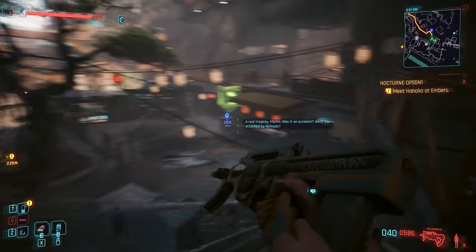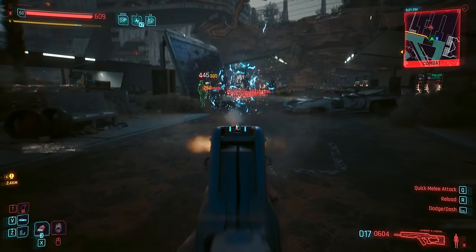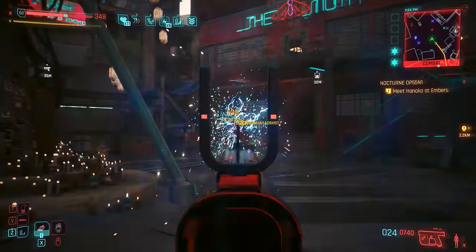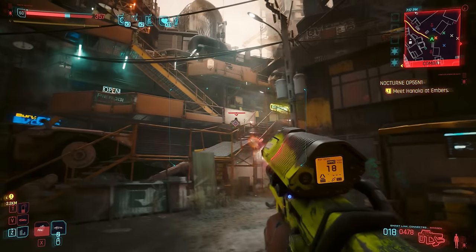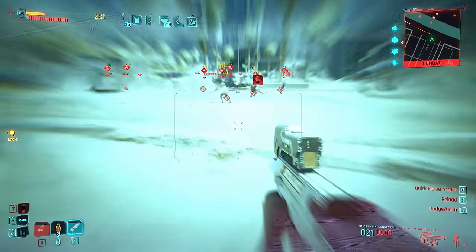There are three main categories of guns in Cyberpunk 2077: classic power guns, which can ricochet or fire exploding bullets; tech guns that go through walls like a railgun or shoot lightning rounds; and finally smart guns, which require barely any aim whatsoever and serve as perfect sidearms for netrunners.